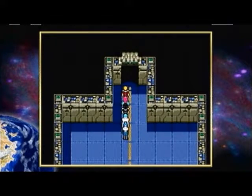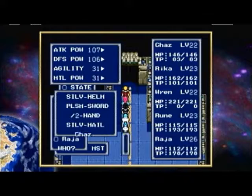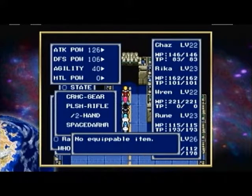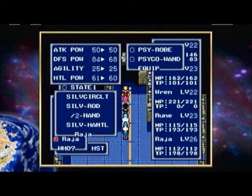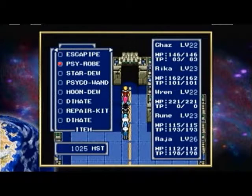We're back from the timeout. Having taken the opportunity to get the grinding done, we obtained the money needed and got all the weapons and armor required. We got everyone up to at least experience level 22. Chaz has both silver helmet and silver mail, Rika has her silver mail, Ren cannot be equipped with anything we can buy, and Rune also has everything he can be equipped with. I forgot to remove the scyrobe, so I might as well do that while I'm here.